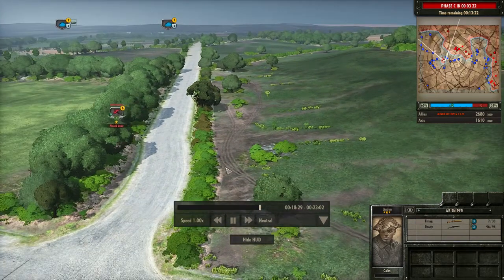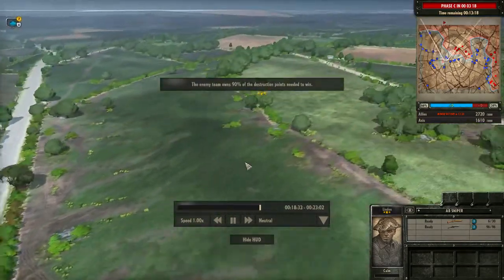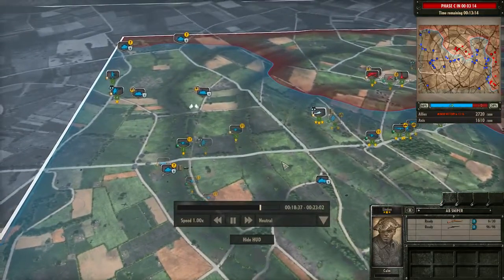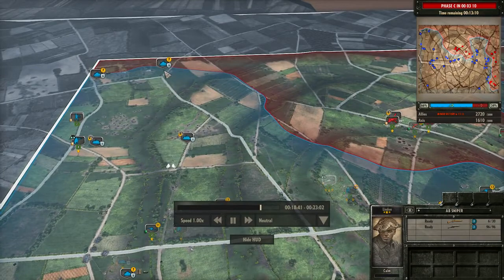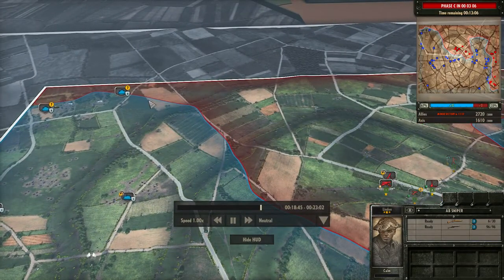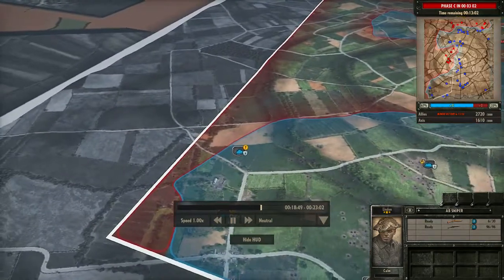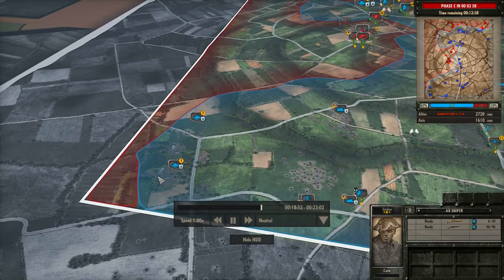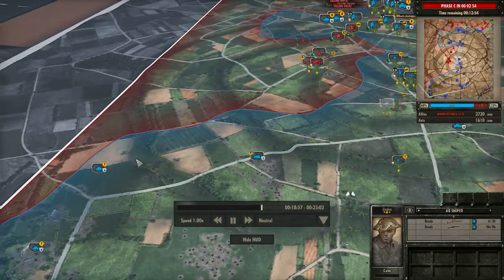They're just running in circles, panicking — all they know to do is run. And they are gone; the bullet went through both of them. The Axis now have nothing on this side. All they need to do is move their Stuarts — which are very fast, perfect for this job — around here. They're usually not as good at fighting, but they're better at speed and using that speed they can cut off the German reinforcement points, so that when Phase C comes along in just under three minutes, the Germans will not be able to get any reinforcements.